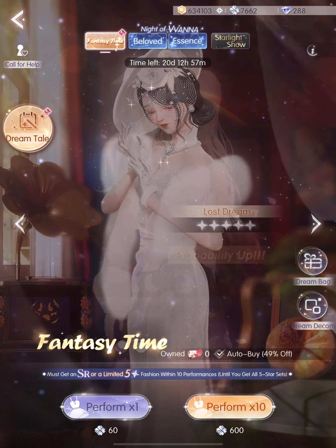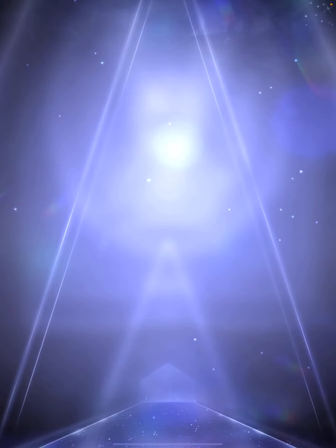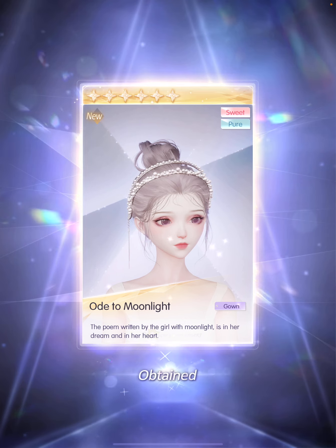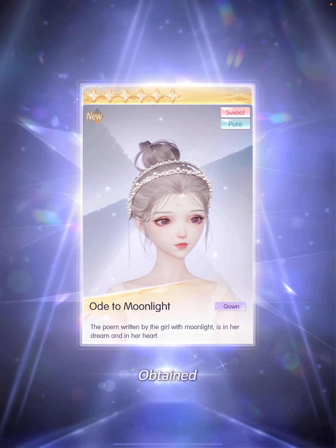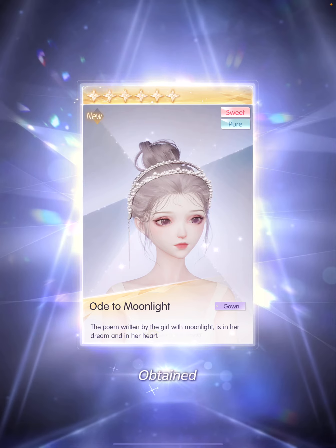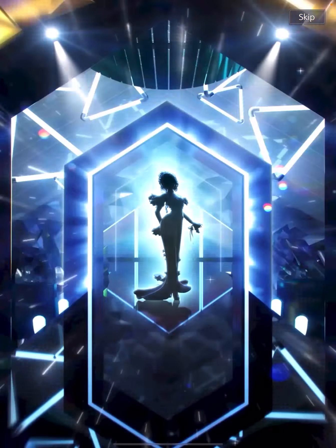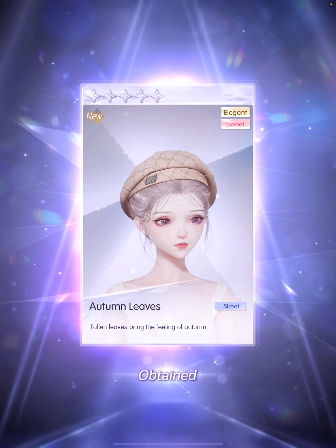I'm sorry if you hear my phone beeping - I don't know who's messaging me. At 100 pulls now. Ooh, what is this? These are one of those additional loose items you can get from the gacha - this one's six-star. It looks so pretty, it's like a double hairband. At 110 now - four out of eight, halfway there.